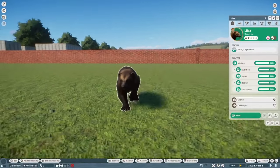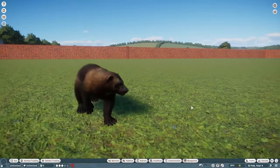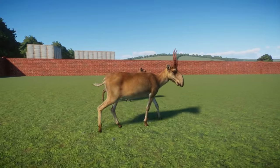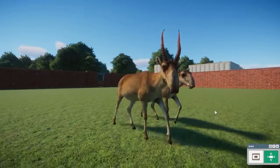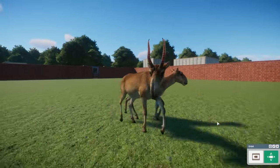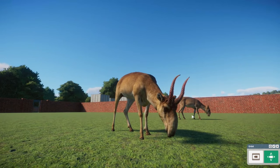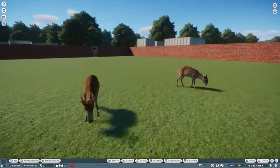Don't let the smaller stature fool you — these little things will rip you to shreds, crush bones, and fight off bears and wolves. Respect the animal. Next up, let's look at the Saiga — this is the alien-looking thing. When I first saw it, I thought it wasn't a real animal, but it is. And now seeing the male version with the horns for the first time — someone is punking me right now. What a unique animal.